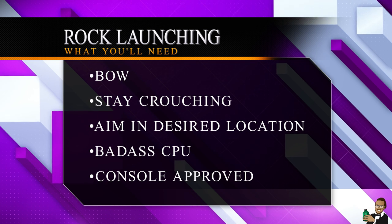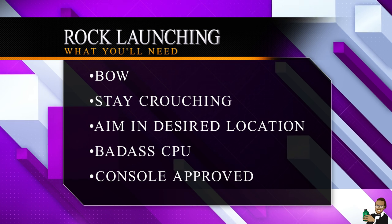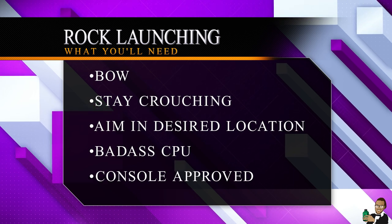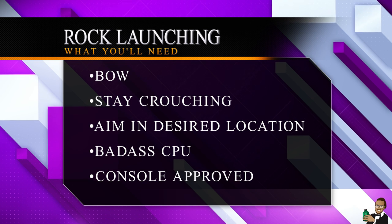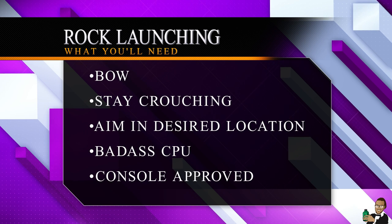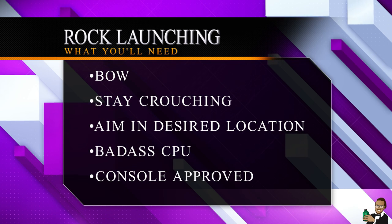Third, you'll need to be aiming your bow in the direction you want to go when you've reached the slope of the rock. And last and most important, you'll need a badass CPU. Odyssey is a CPU hog, and in order to get far launches, you'll need to have a high frame rate and multi-threading. Note this glitch can be done on console versions of the game as well, but will vary in length and control.